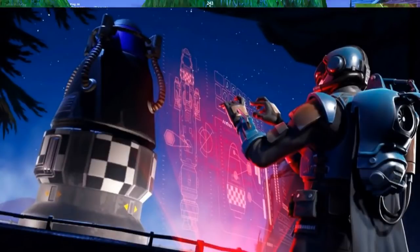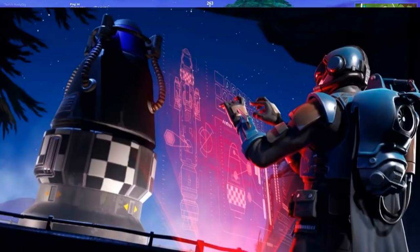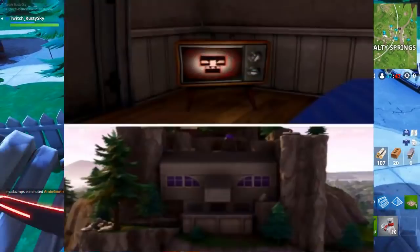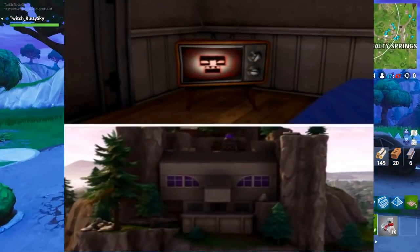The Week 8 loading screen is leaked, and as you can see on screen, that is the one where the Blockbuster skin is making a missile. If you look at the hologram he's editing, you can see it's exactly the same thing as the one we have in Snobby right now. Also, if you look at the location in the Week 8 loading screen, it is exactly the same — he is standing on the mountain right next to Snobby.